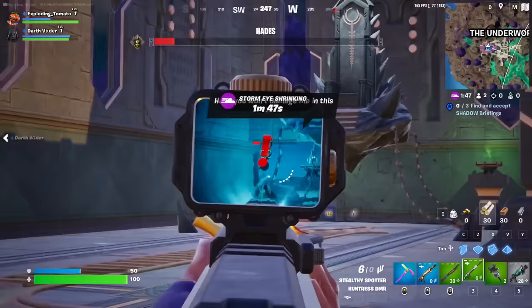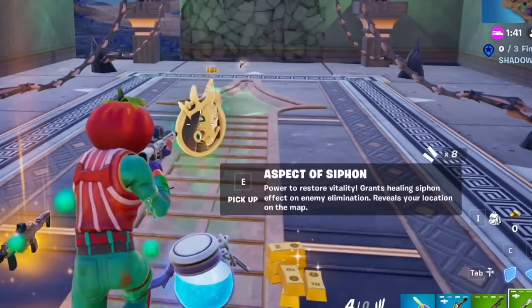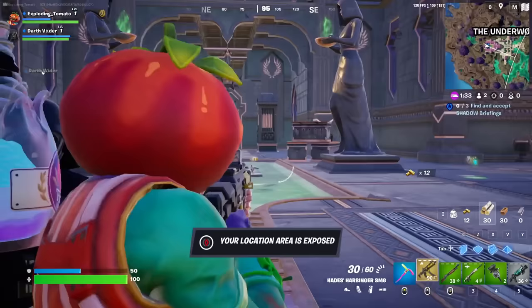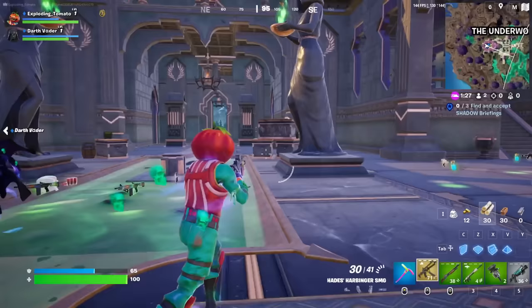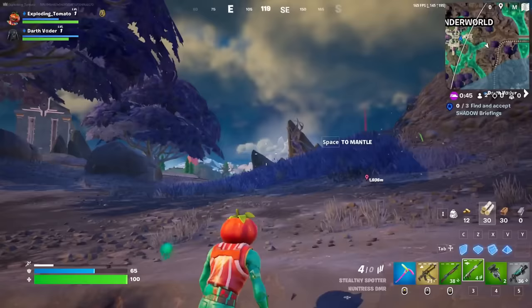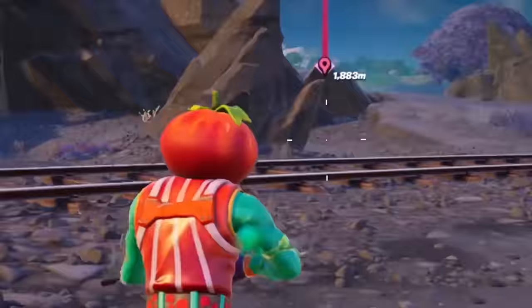Hades is also significantly easier than Zeus — that was so easy. Zeus is just brutal compared to these. Hades gives you Siphon, so I'm thinking everybody's gonna go for Hades. He also drops the mythic version of the new SMG, which feels really good. I don't know how much damage it's gonna do, but I like the way it feels. These skulls are like a dash ability — so if you jump in the river, you get the ability to dash even if you don't have the medallion. Interesting.